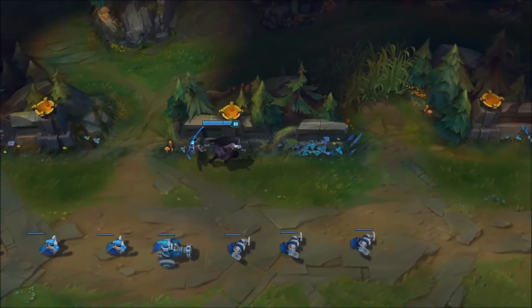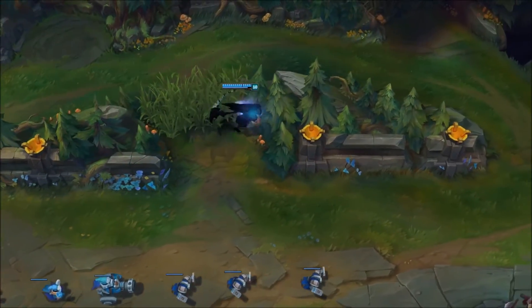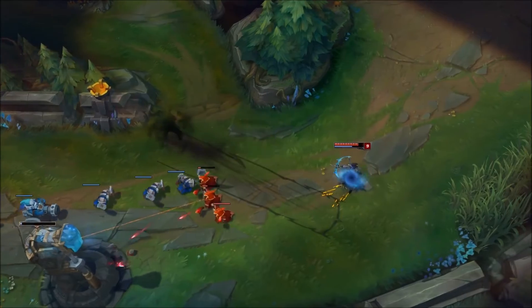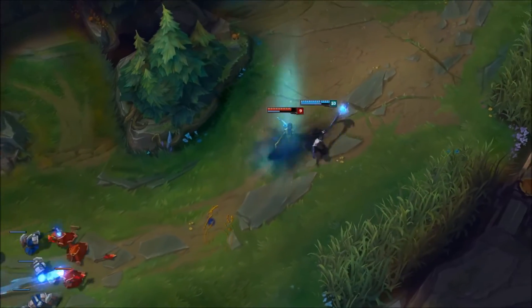The Shadow Assassin excels at flanking and picking off high priority targets when they least expect it. Use Blade's Reach to engage, then dive in with Reaping Slash and dodge their big abilities with your ultimate.